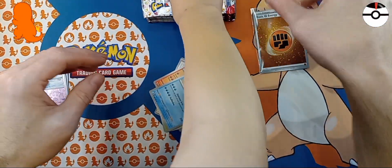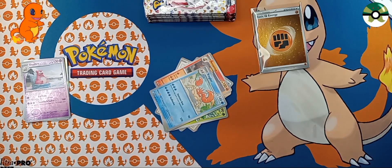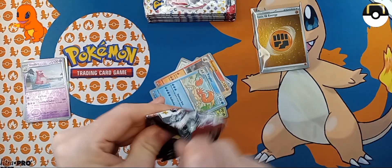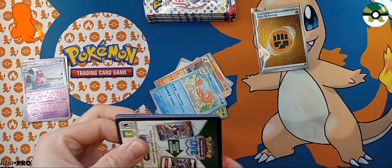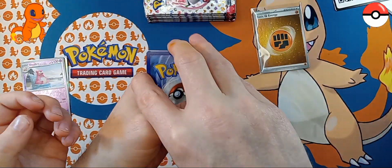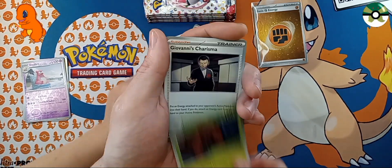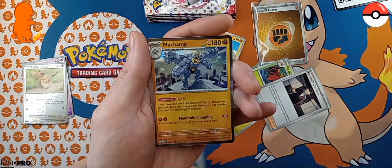We'll put it right there. Cool card for you. Is this a Cosmo? Nope. We got an Energy of course, a Diglett, a Drowsy, a Bulbasaur, Dratini, Parasect, Giovanni's Charisma, a Reverse Eevee, a Polly Wrath, and a Hollow Machamp.